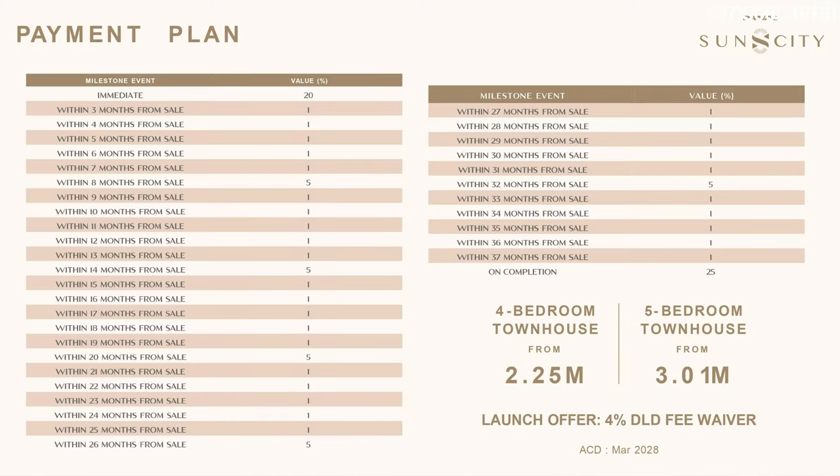Here, they have an excellent payment plan as well — 75/25, with DAMAC coming up with their iconic 1% monthly payment plan. This makes it very convenient for most people, especially if you're earning a salary — you can directly deduct it rather than paying large amounts at once. One of the most important parts is the launch day offer: they're also offering a 4% DLD waiver. When you buy a property in Dubai, you basically have three things to pay: the property price, the 4% DLD, and 2,000 to 3,000 for your title deed. The 4% DLD is quite a significant saving — on 2.75 or 3.85 million, 4% is a massive amount.